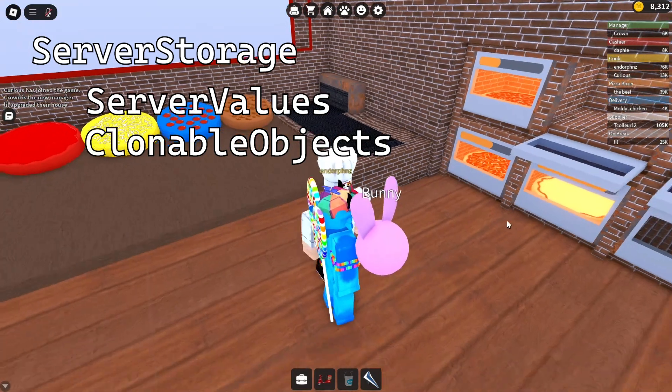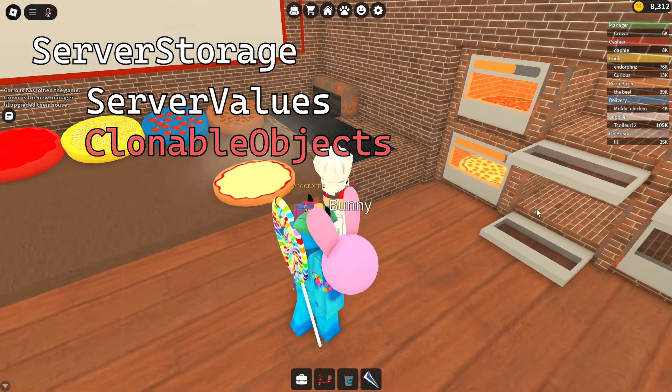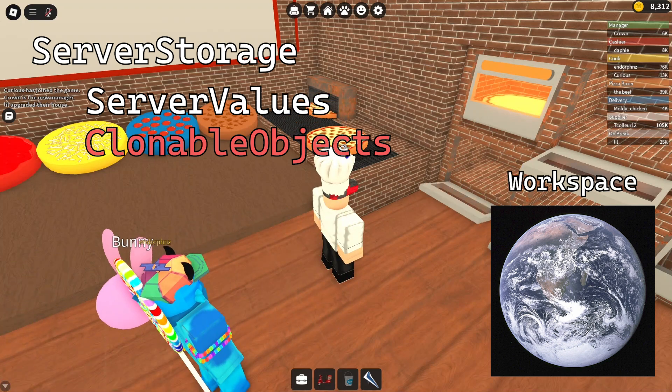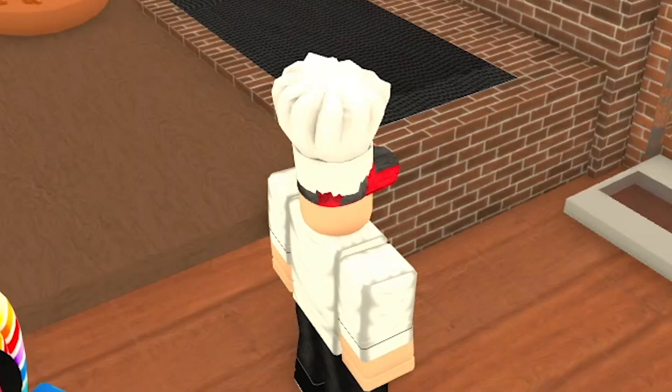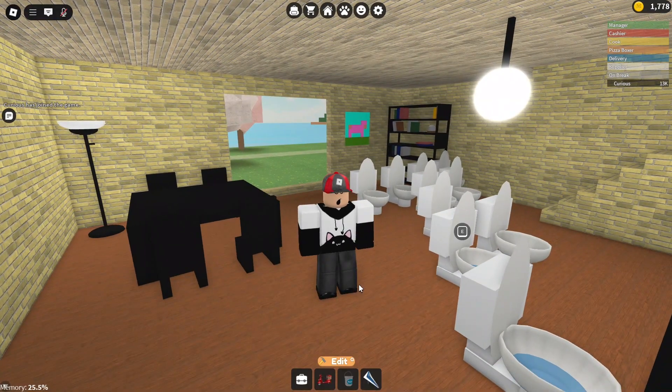In case you don't know, objects that just seem to appear out of thin air are cloned from the server storage and placed in what is called the workspace. The workspace is where every object that can be seen is — and I mean everything. The map, the vehicles, the 7,000 coins worth of toilets in your living room, everything.